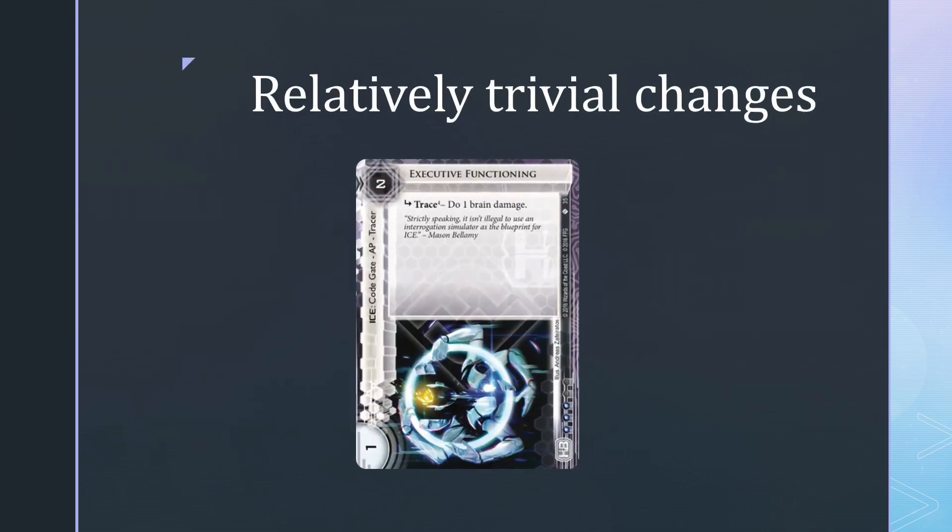We're done with the important changes and will now go through the minor changes. There have been a lot of templating problems in the current cycle, especially Terminal Directive, and most of them have been addressed in the UFAQ. If you've been following the UFAQ, there are no new changes. Basically, as long as you're reading the cards with common sense, you don't need to read the UFAQ for these. For example, it's very intuitive that the Trace 4 on Executive Functioning has to succeed to deal 1 brain damage — the 'if successful' clause is missing but common sense tells us how to play it.